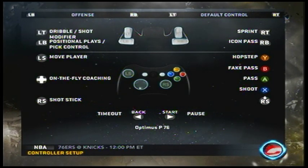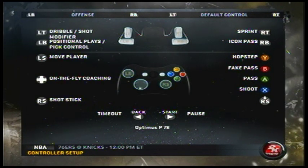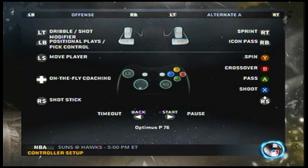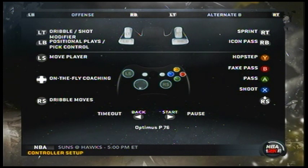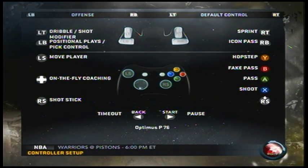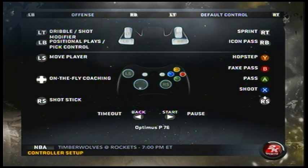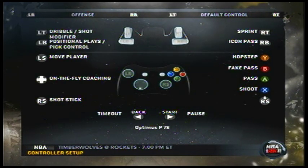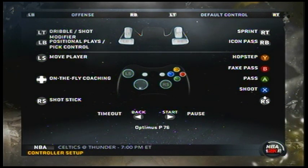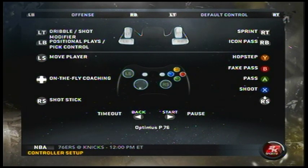They have four different control formats: the default controls, Alternate A, Alternate B, and Alternate C. Out of these four control sets, they all have something good to offer, but they all take something away from the control aspect — and that basically forces you to play on the default control level.